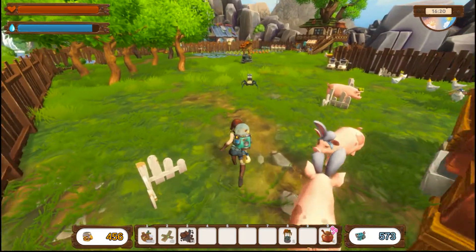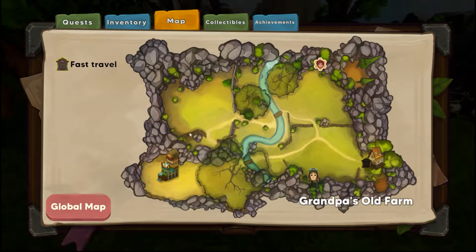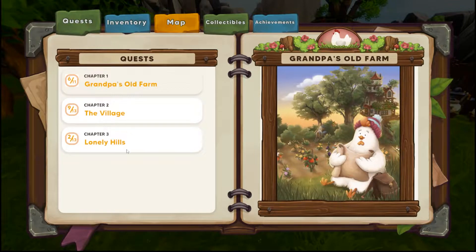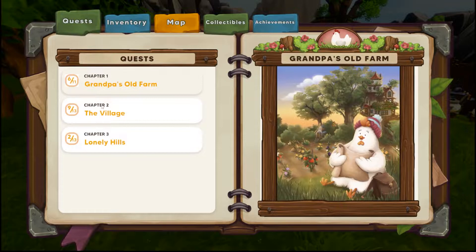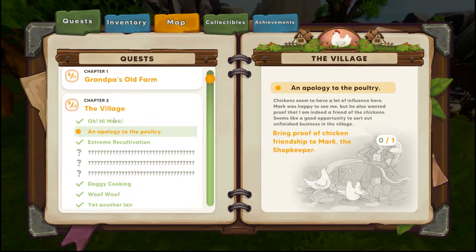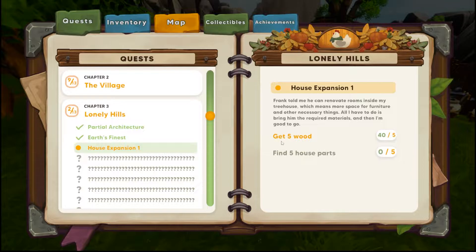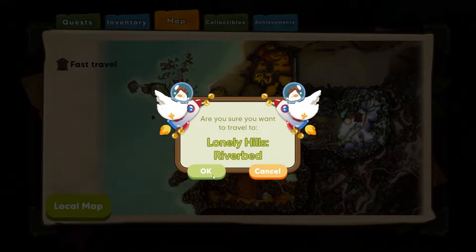All right, so all the animals are taken care of and we are ready to head back. So we want to go - wait, let's look at the quest because I don't even remember. Yeah, we're still trying to do this one that I'm confused about. We're supposed to be finding five more parts for a house upgrade. Let's head over to Lonely Hills River Bend where it's dangerous, since we have all this wild stuff now.